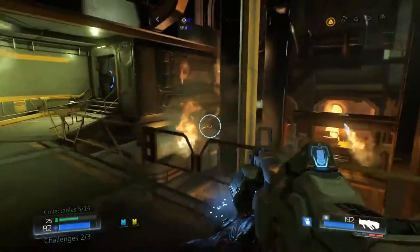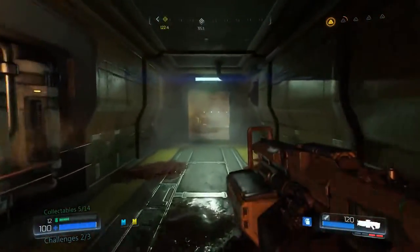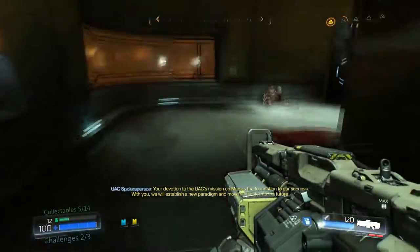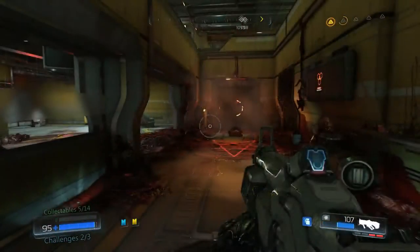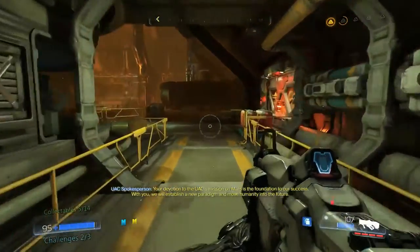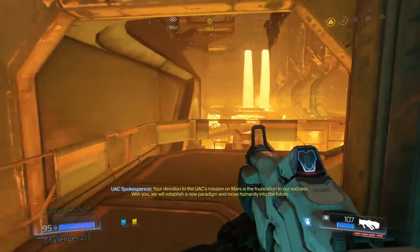In this room down the stairs, you'll find yet another gore nest. Go ahead and jump down this elevator shaft to the bottom floor to enter another area with yet another gore nest.